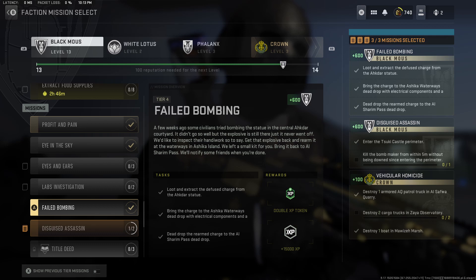So tier 4 Black Mouse mission: Failed Bombing. You can see on screen a little dialogue prompt for the quest — I should say challenge. It says: a few weeks ago some civilians tried bombing the statue in the central Okhtar courtyard. It didn't go so well, but the explosive is still there — it just never went off. We'd like to inspect their handiwork, so get that explosive back and rearm it at the waterways in Ashika Island. We left a small kit for you. Bring it back to Outstrom Pass and we'll notify some friends when you're done. So for your tasks you're gonna have to loot and extract the defuse charge from the Okhtar statue, then go to the Ashika waterways dead drop and deposit your defuse charge there, and bring a battery and an electrical component to rearm the charge. Once you rearm the charge, you'll put that rearmed bomb in your inventory and bring it to the dead drop located in Outstrom Pass.